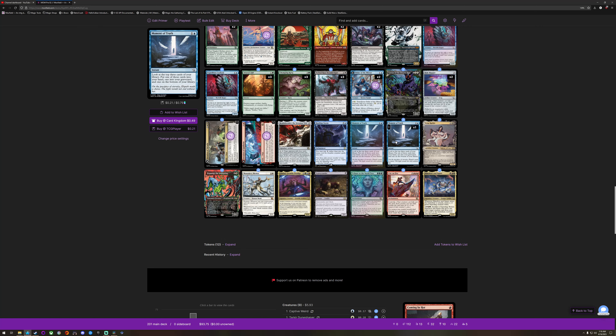Two Moment of Truth — 21 cents, 79 cents in foil, which is weird. Rooftop Storm — may as well zero the cost for a zombie creature spell. Realm Breaker, the Invasion Tree — sacrifice Realm Breaker plus 10 mana, search your library for any number of Praetor cards — so we're going to do Praetor Tribal.